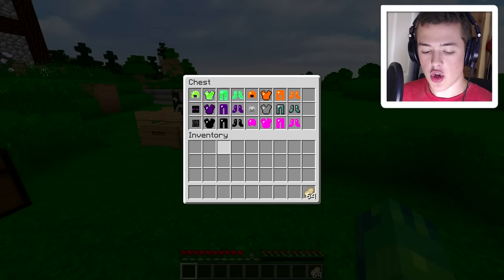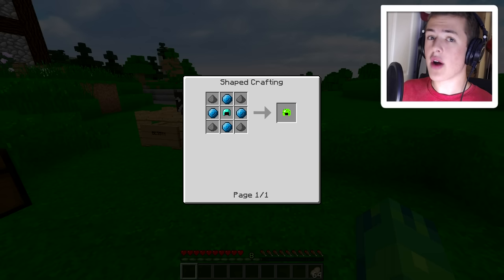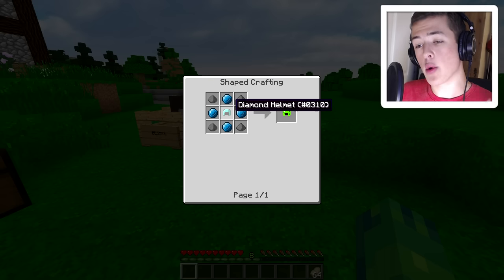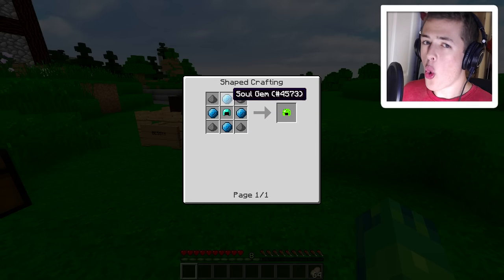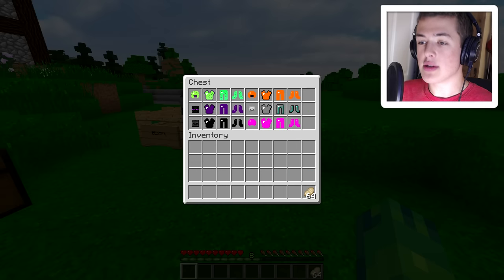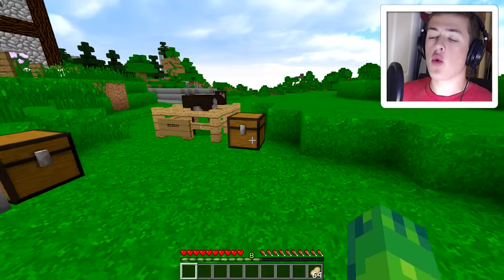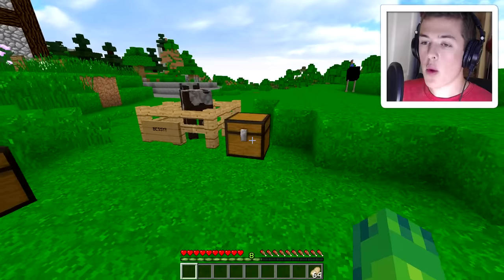The first one I want to show you today is actually the creeper stuff. Everything that you're going to craft is essentially the same sort of craft recipe. You put the armor in the middle — either the helmet, the chest plate, the leggings, or the boots — and then around it you put these things called soul gems, which can be found throughout your Minecraft world or are mob drops. The only blocks that are different in the craft recipe are the ones on the outside. This one uses gunpowder, a blaze will use blaze powder, and so on and so forth.